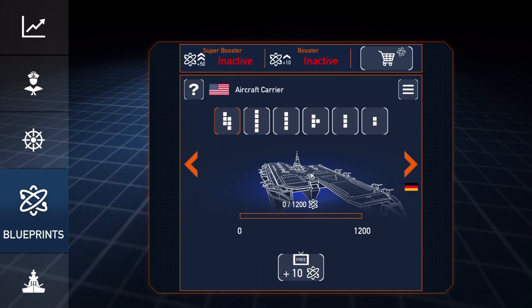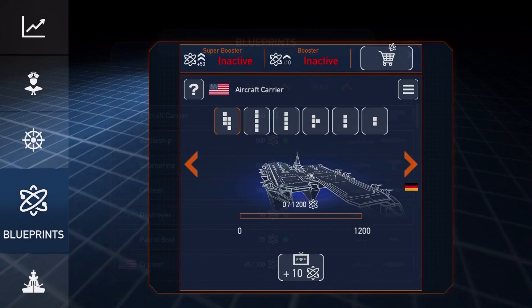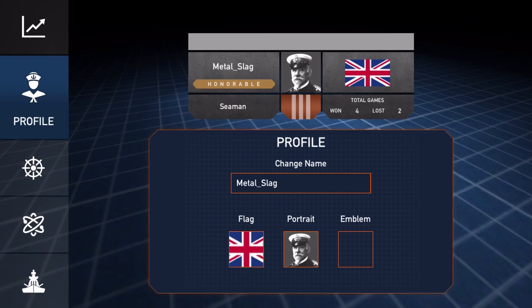Up here you can see a big list of all the different blueprints for all the different countries, the tweaks you can make to them, and the different types of model ships available. If you fancy expanding your roster, you've got that option. This is how the fleet is laid out, and you can create your own if you've got additional ships from blueprints.